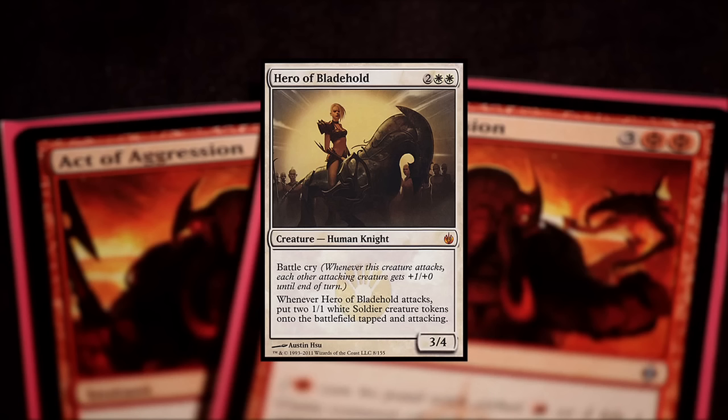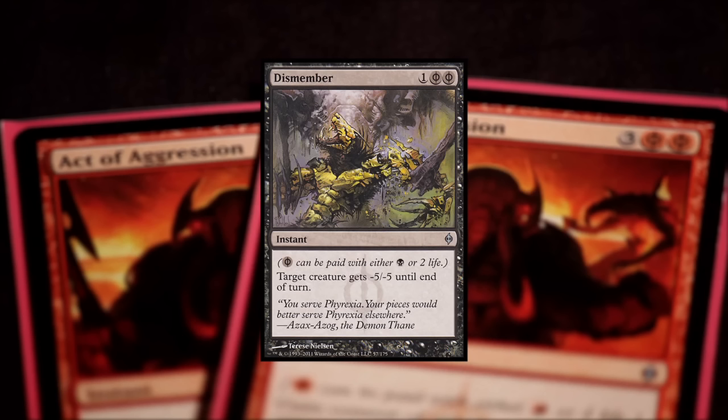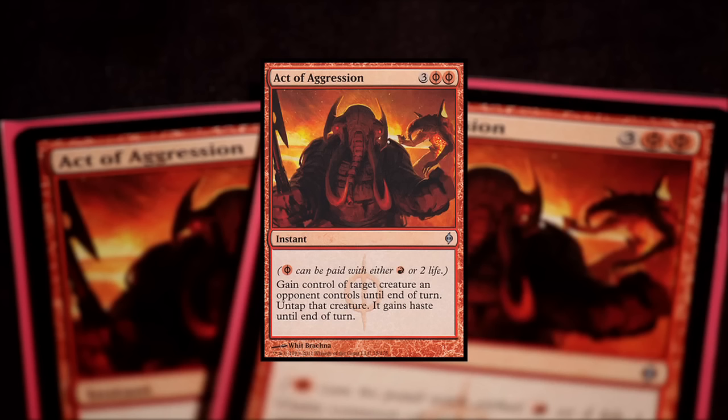Before, I had a Dismember in the sideboard. Dismember deals with Hero of Bladehold pretty well, but it costs four life because I don't have any black sources. With Act of Aggression it still costs four life, but most of the time they're on the back heels — they're trying to conserve their life total. I'm the aggro deck in that matchup, and they bring in the timely reinforcements and so on. If they play Hero of Bladehold thinking they're fine, you tap, steal Hero, it pumps all your guys, and a lot of times you can swing for the win.